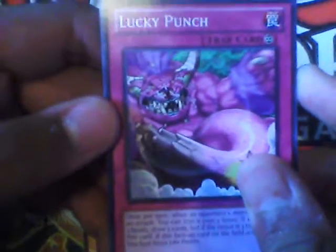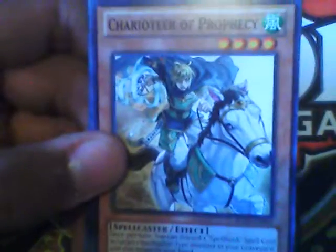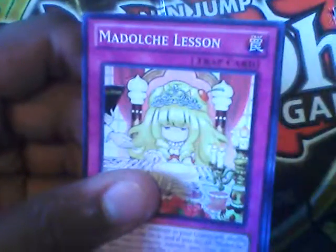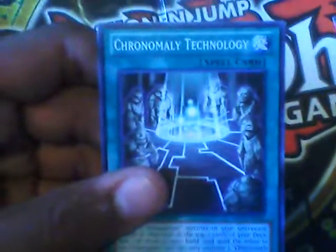On to the next pack. Next pack, ladies and gentlemen. Lucky Punch, Charioteer of Prophecy, Stonehenge Methods, Heroic Challenger Sword Shield. For our rare, we have Dust Knight. No super rare — just a coffin. Ninjutsu Art of Shadow Sealing, Generation Force, Medulce Lesson, and Chronomaly Technology.